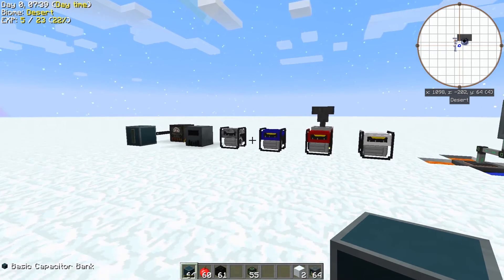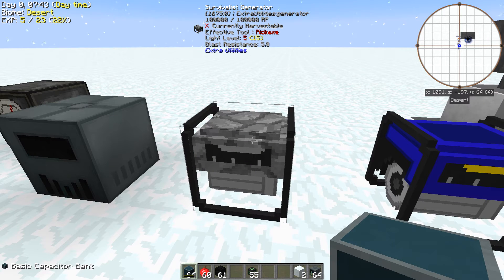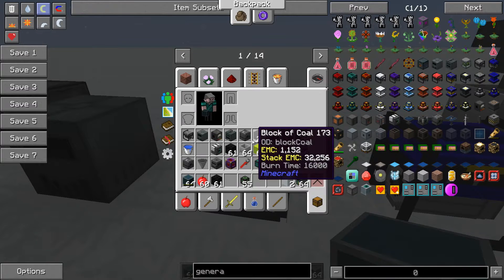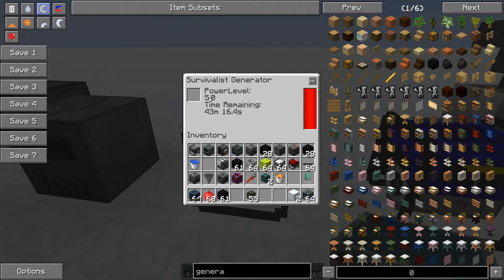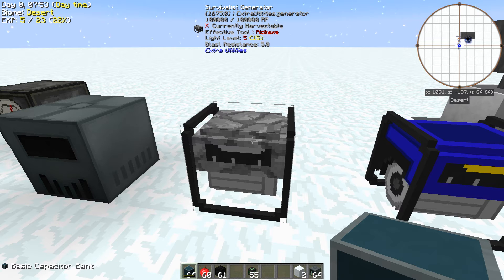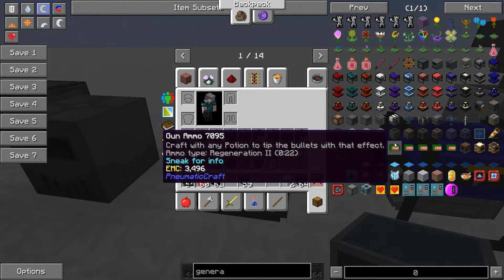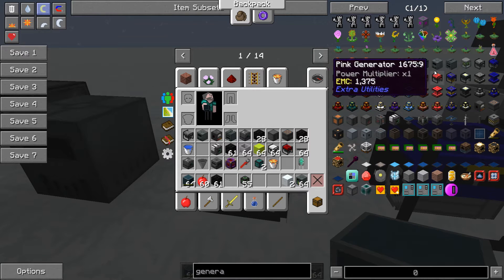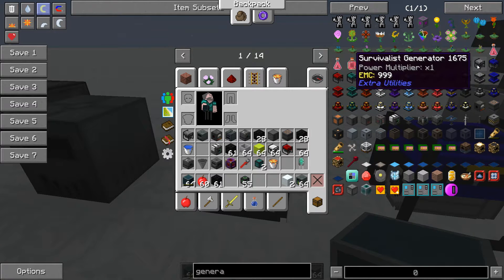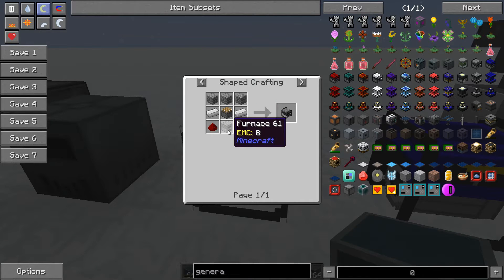Let's go over some of these generators. The first one you're going to have to make for the quest is the Survivalist Generator. It's not a bad little generator — it puts out 5 RF per tick. Its real saving grace is it's really cheap to make. It just needs some stone, a piston, and a furnace. Pretty cheap.